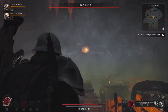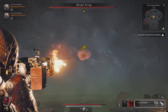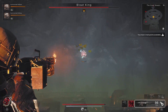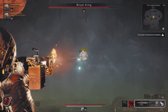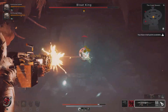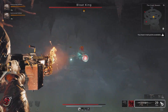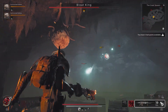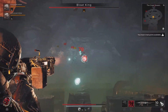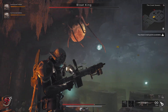How to defeat Bloat King. It's advisable to equip weapons or weapon mods that apply bleeding or fire effects and shoot at him until he gets close. Also, avoid descending to the lower level as the number of enemies there is absurdly high. If you find yourself falling there frequently, a good solution is to equip weapon mods that deal area of effect damage.